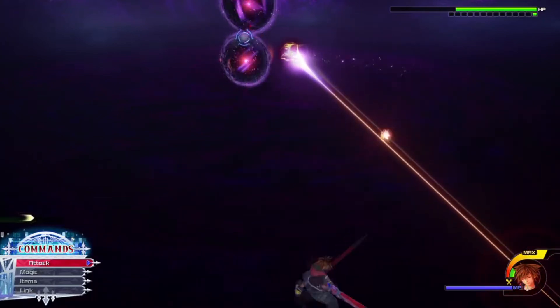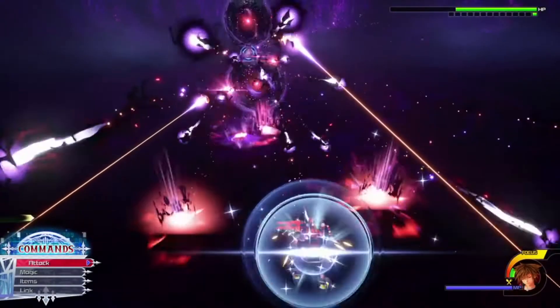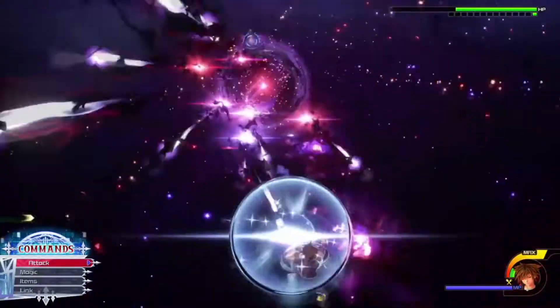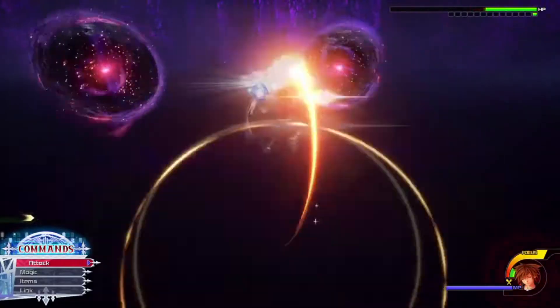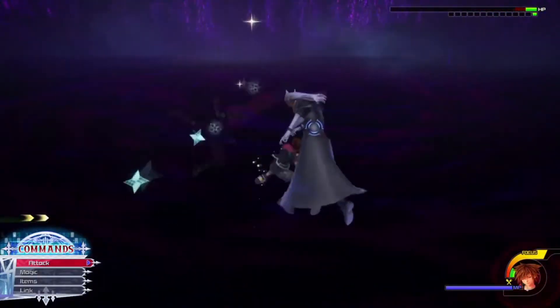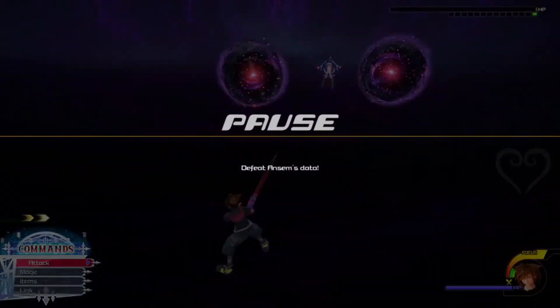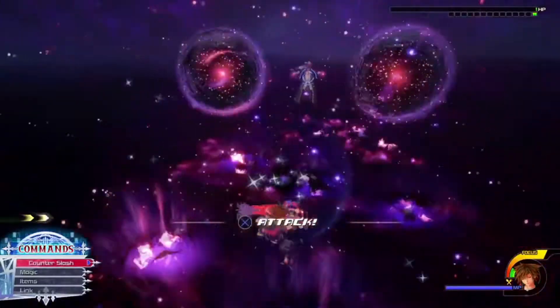He's doing the same attack as the beginning of this phase but now with lasers. The lasers don't really add anything because you're just going to be guarding the whole time anyway. This is the same dark ball attack as the middle of the fight when he entered his phase — one of them is going to shake and then you guard it. Keep guarding, then dodgeball and get an opening.